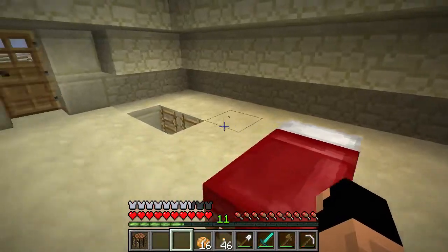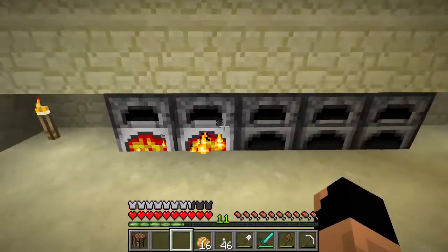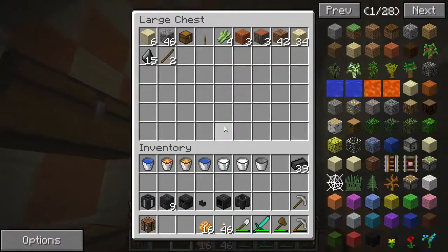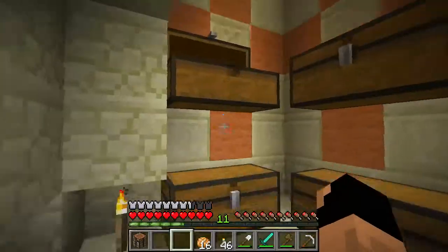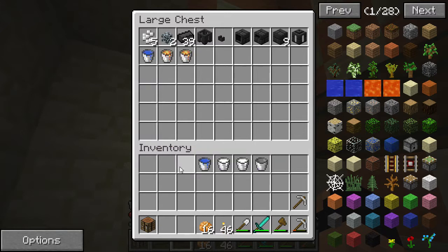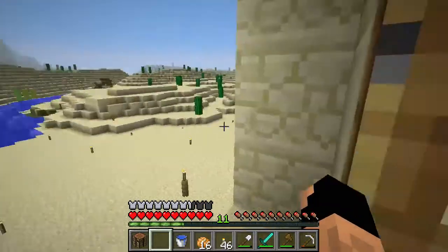We will be constructing the Tinker's Construct forge slash smeltery, but we'll let these bricks cook first. In case we run into an unfortunate situation, we'll save all this stuff so we don't lose it. We'll also save all these buckets — I'll keep one lava bucket because that's how I like to travel, just to be safe.